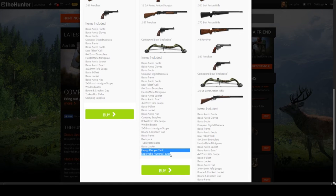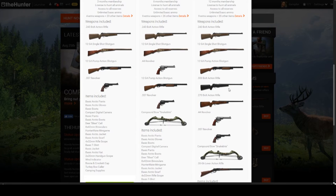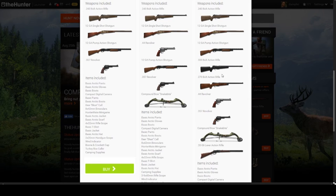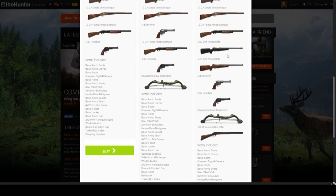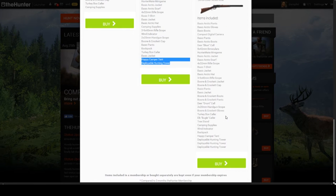The $50 package's big advantage is the 300 Win Mag rifle — one of the best guns in the game. It lets you hunt really big species and drop them with one shot, and gives you long-range capability. You also get the Boone and Crockett jacket, cap, pants, and boots — one of the best camos for deer species. You get an elk call, a tree stand, a backpack which you need almost immediately, a tent, and not one but three towers. Dollar for dollar, that's a really really good bundle.